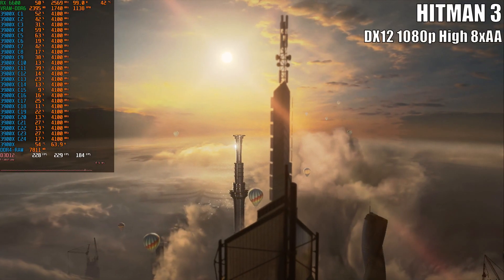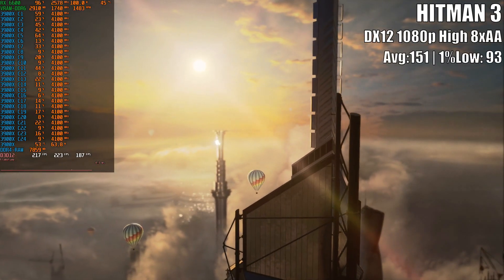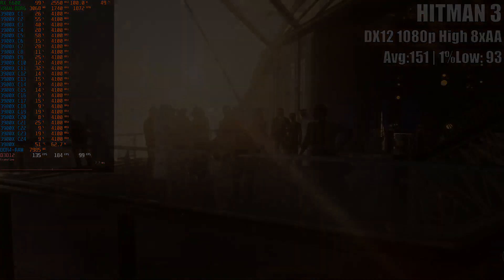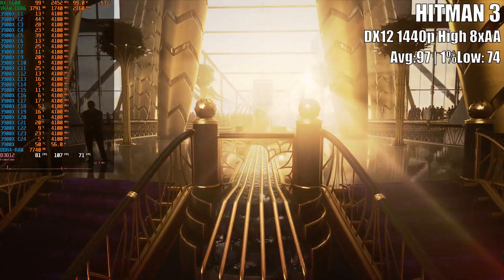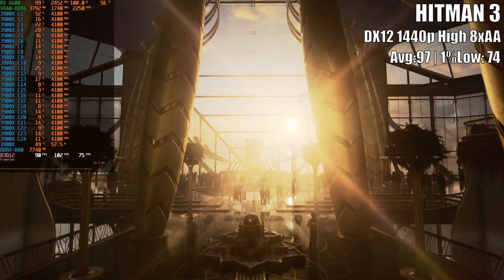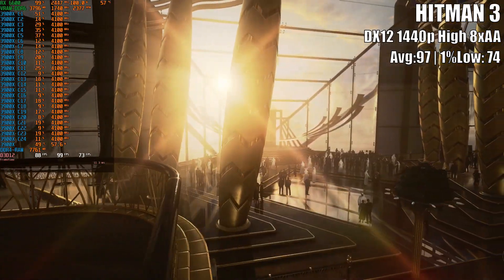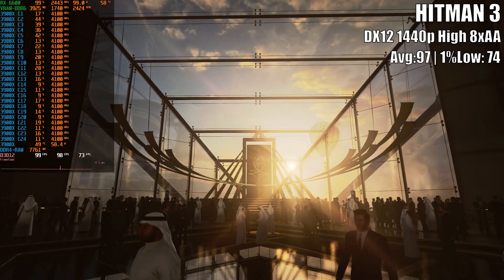The list continued with Agent 47 from Hitman 3 and the Dubai mission — 1080p high settings and high frame numbers, nothing but greatness for our RX 6600. No sweat even on the 1440p test, indicating that most titles will have no problem running at frame rates well above 60 at higher resolutions. I must underline the phrase 'most titles,' since I don't yet have access to many well-known GPU-demanding games like Cyberpunk 2077 or Elden Ring.